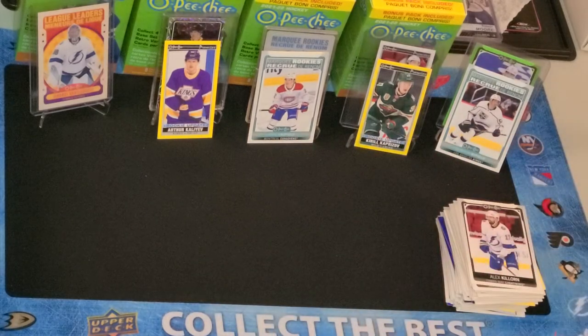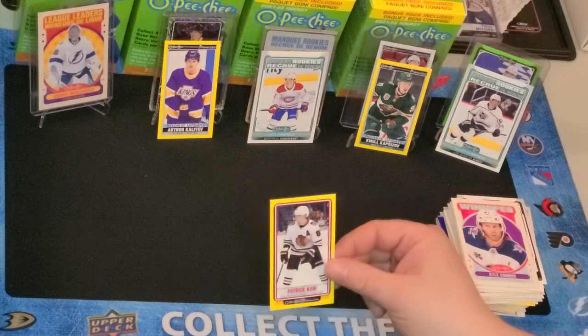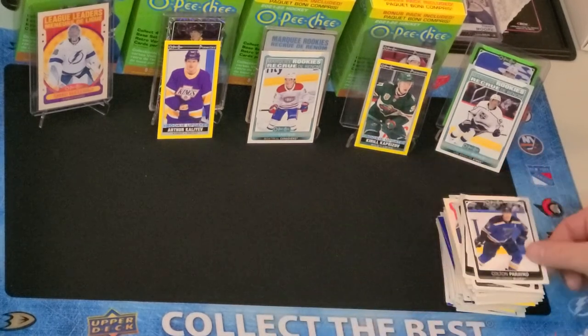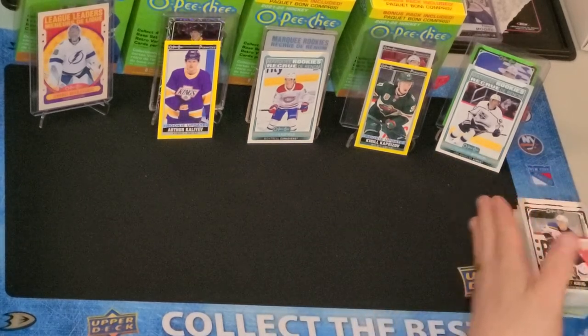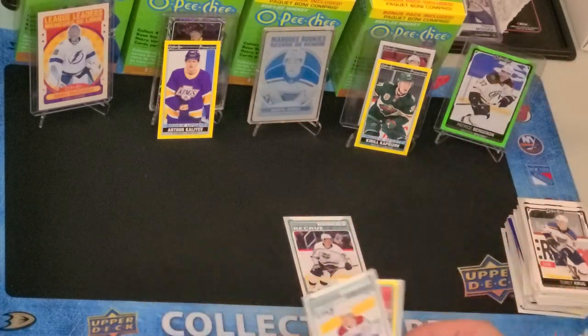The last chance here for a top rookie — let's see what we get. Chris Tierney, Blake Coleman, Retro Kyle Connor, Patrick Kane Yellow Border, Frederik Andersen, Philip Forsberg, Colton Parayko, and Torrey Krug. Well, too bad. I would say the top ones here — obviously we have the Caufield and the Byfield. Kind of funny how two top rookies both have 'Field' in the end of their name.